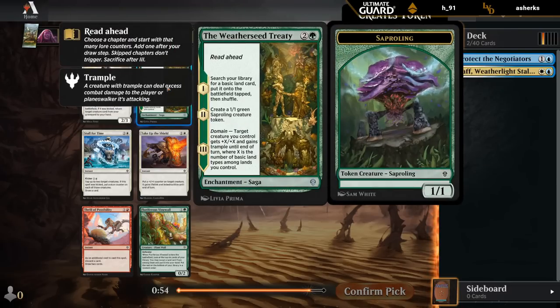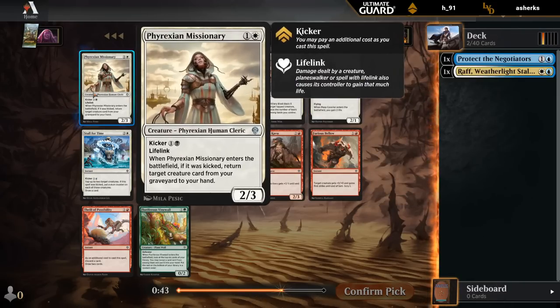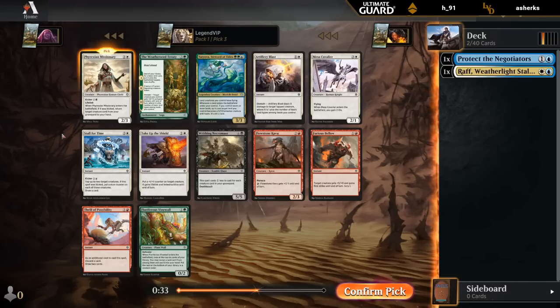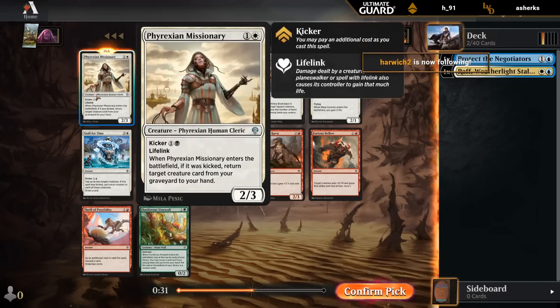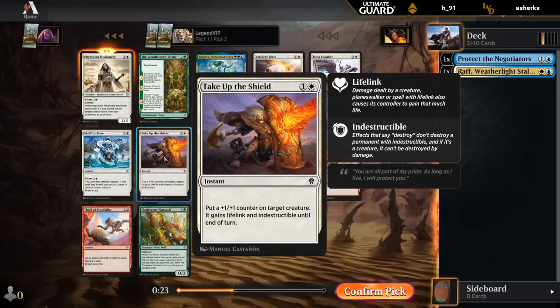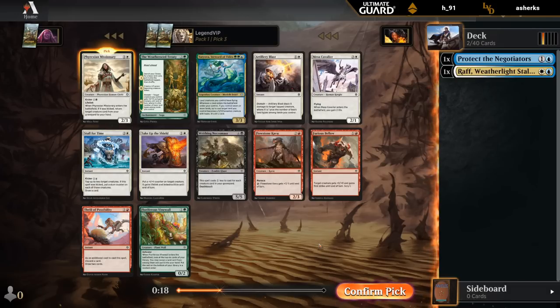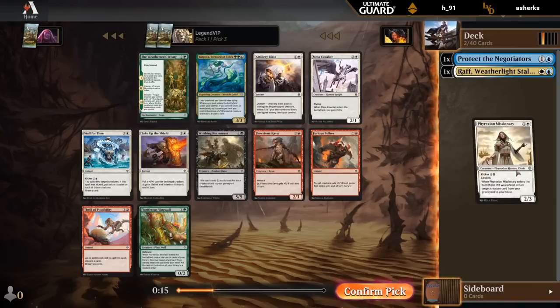Treaty is a nice way to ramp and fix your mana. Cavalier is just okay. Missionary is actually quite good even without Kicker, but with Kicker it's totally awesome - getting a creature back from the graveyard on a 2/3 lifelink. A 2/3 lifelink for two is still fine. You can maybe wheel Stall for Time, which would also play well in this archetype. Take up the Shield is a nice trick but should be able to pick it up later. I'll try Missionary.